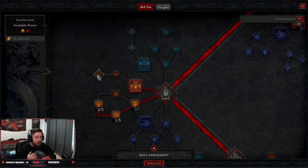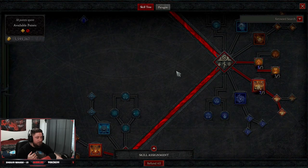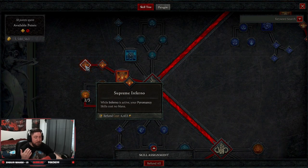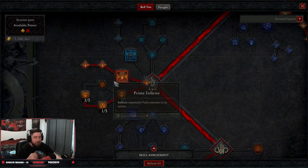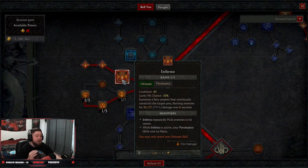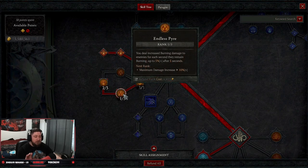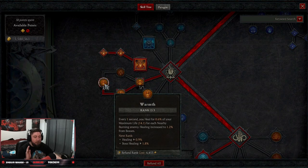Coming down to our ultimate skills, we're taking Inferno — all the way into Supreme Inferno. While Inferno is active, your pyromancy skills cost no mana, and Inferno repeatedly pulls enemies in — super powerful. Combined with Frost Nova you make things explode. Then we take Fiery Surge for mana regeneration while everything is burning, one point into Endless Pyre for a bit more burning damage, and Warmth for sustained healing — every second we heal for each nearby burning enemy.